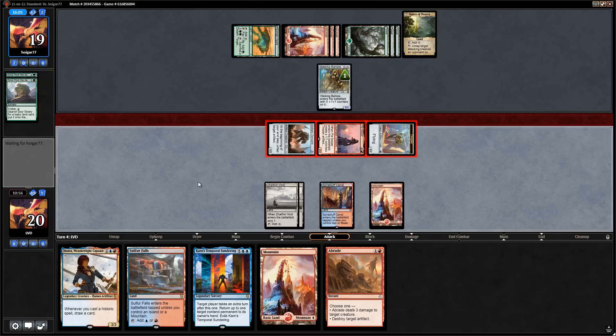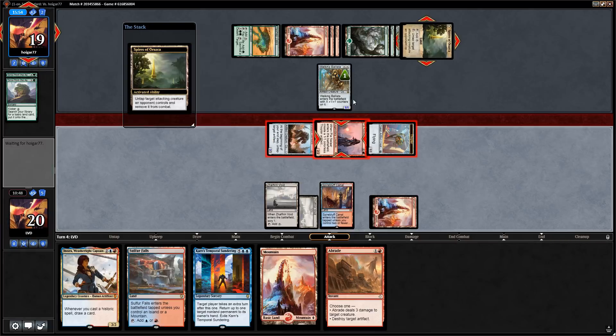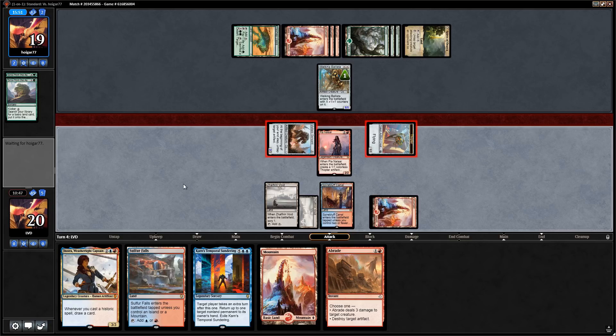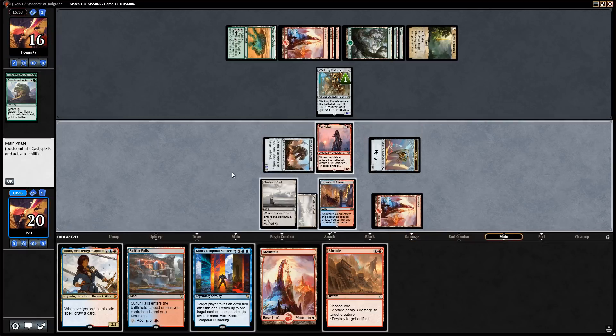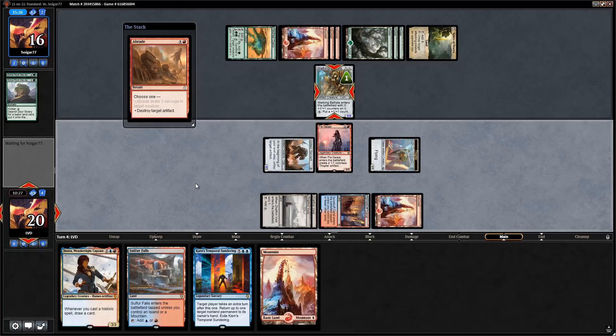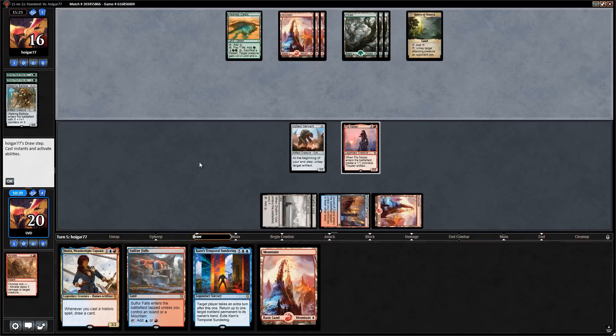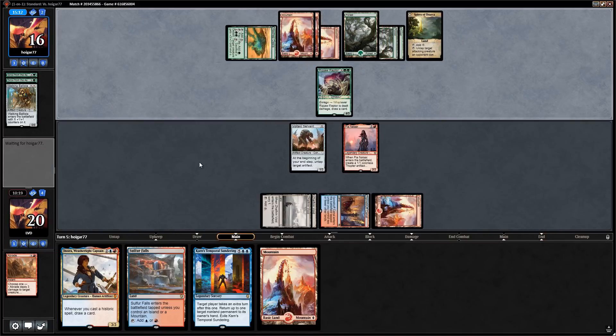We can also pump with Pia — let's attack with everyone. Opponent's going to jump-block with Walking Ballista — pump the Voltaic Servant. Should have waited until after blockers but we'll end up taking three. We could wait to kill the Walking Ballista but they might have Blossoming Defense or just pump it twice and shoot down our Pia, so let's destroy the Ballista. Opponent shoots down our thopter token — that's fine. Voltaic Servant will untap itself.